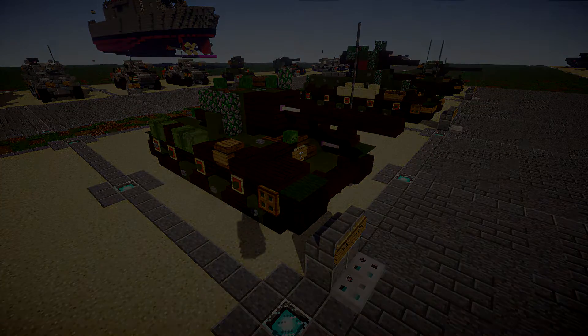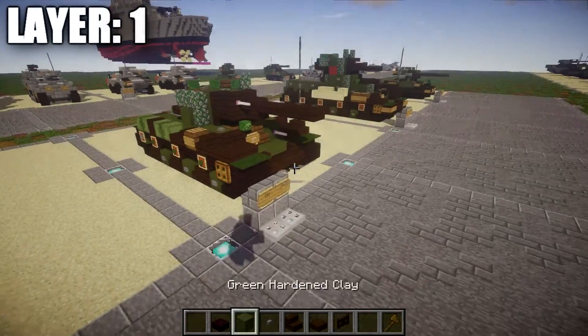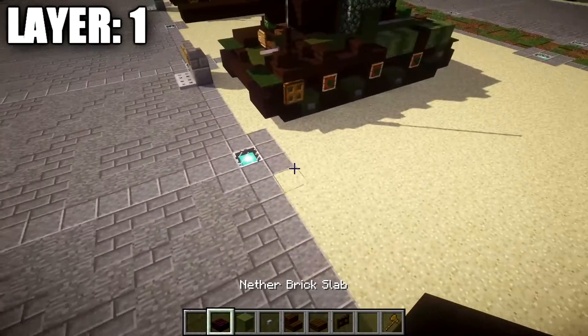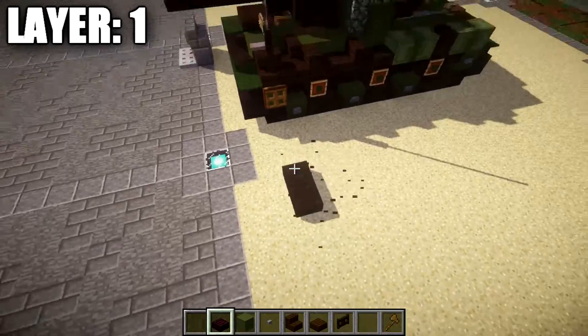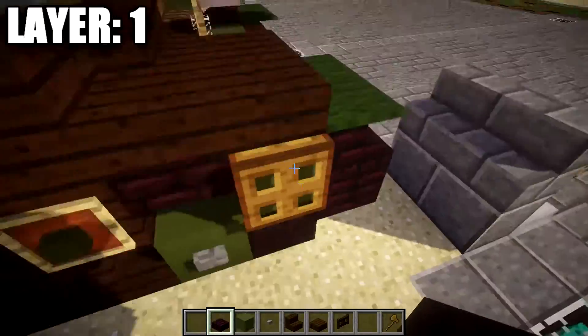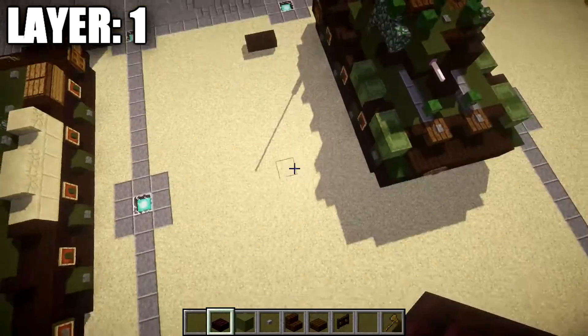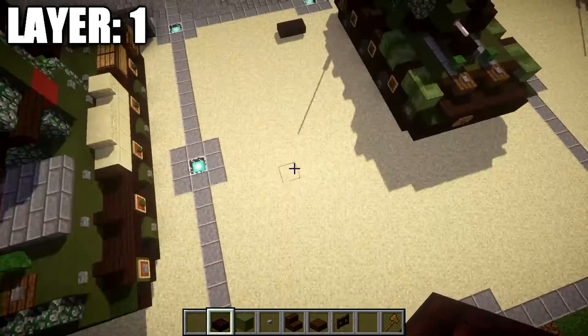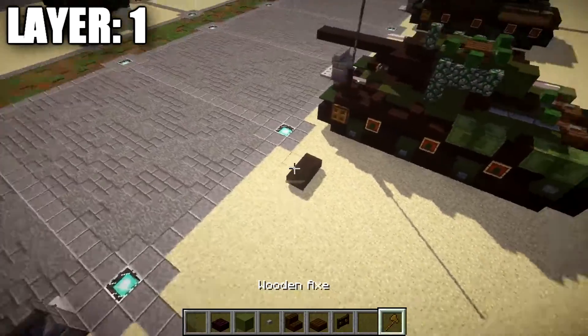Let's move into the tutorial starting with layer one. We're going to place down a row of two nether brick half slabs — this is the start of the right front of the track. The front of the tank is up here, the right side goes down here, the left side goes this way, and the back goes across. Make sure you give yourselves plenty of space to build this tank.